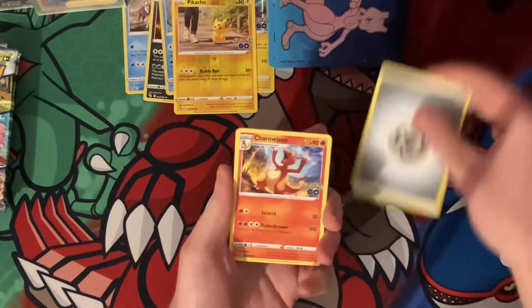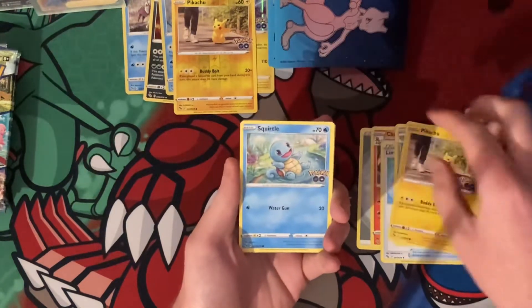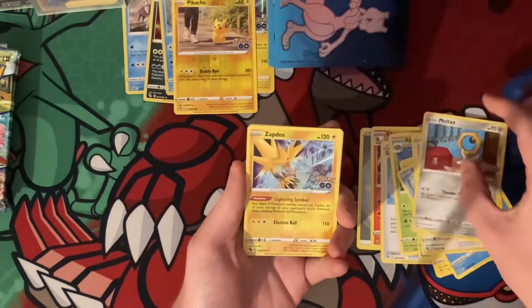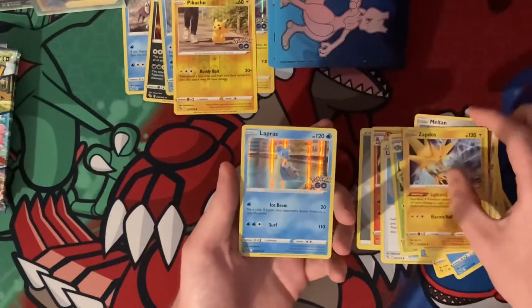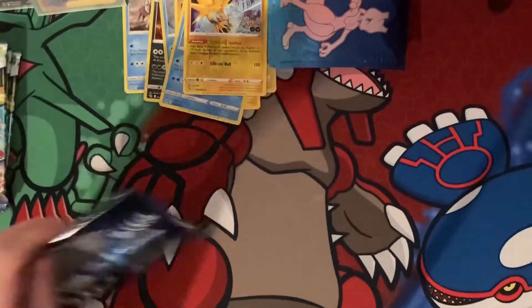Gold card. Charmeleon, Delmadge, Wingull, Pikachu, Swinub, Bidoof, Melmetal, reverse is Zapdos and the rare is a Lapras. Not so good on that one.